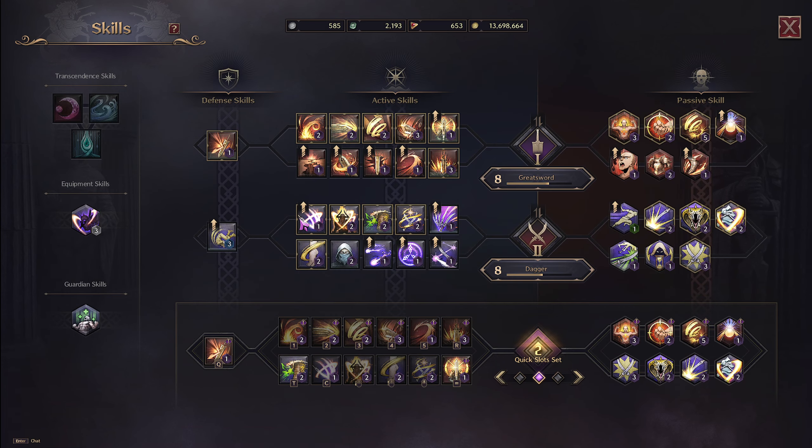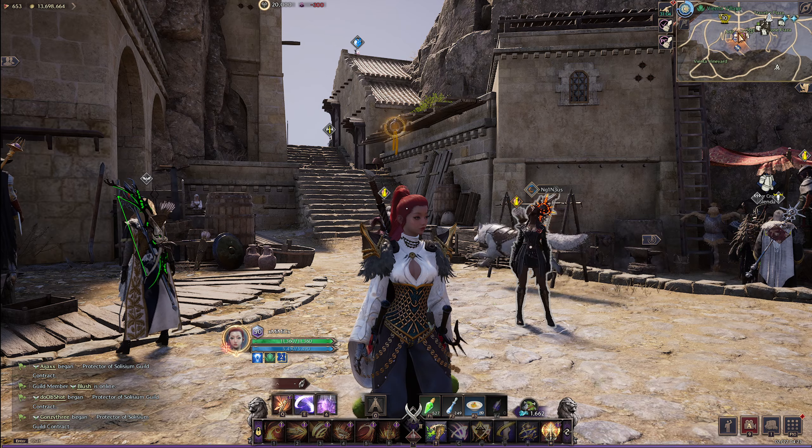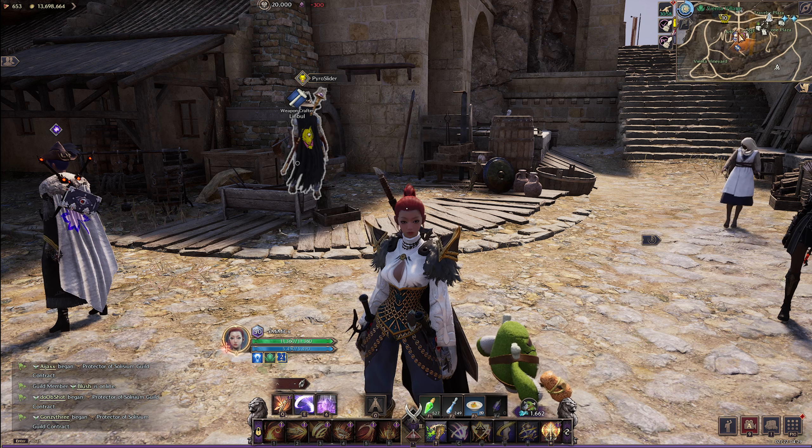Don't spread resources evenly trying to get everything to the same level — that slows your progression. Instead, max out certain priority skills first. I'd recommend getting everything to blue first, then slowly work each skill up to purple. Before you know it you'll have everything at purple and enjoy the game much better. This is a Korean MMO — it's meant to take a while. It won't happen overnight, but it's very rewarding once you get there.